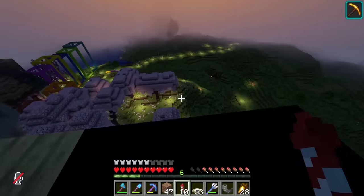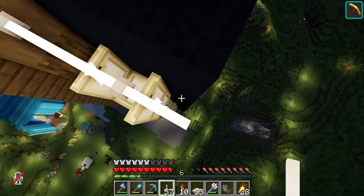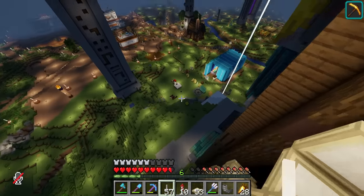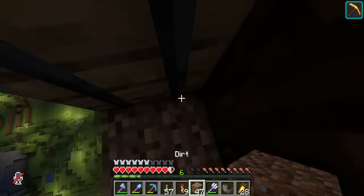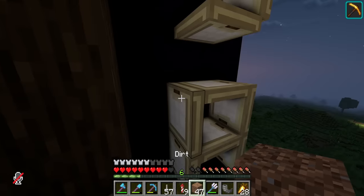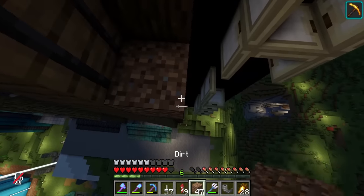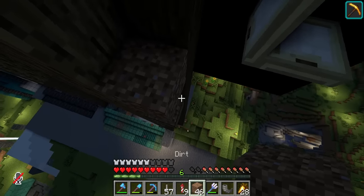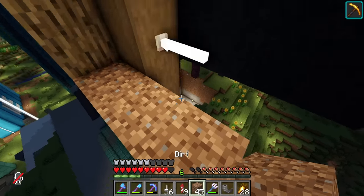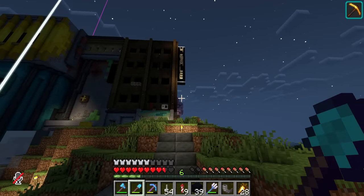Glow lichens - I gotta be honest, everyone is hyping up glow lichens but I'm not a big fan of them. I think they are ugly - it can't just be me. The first test is going to be: what happens if we just light up? I can't light up the outsides, I could have strips going down between the letters but I think that's going to look ugly. What if I just light up the bottom and the top? The other option is to make an outline around the whole thing. Oh, that's better than I thought!